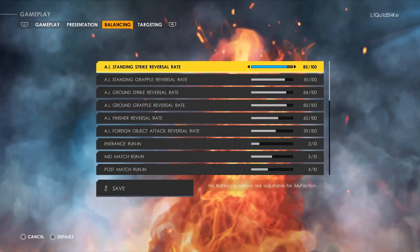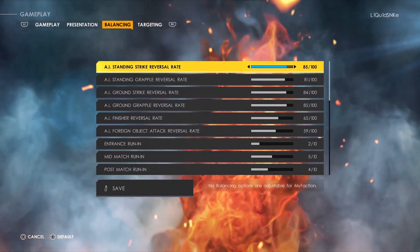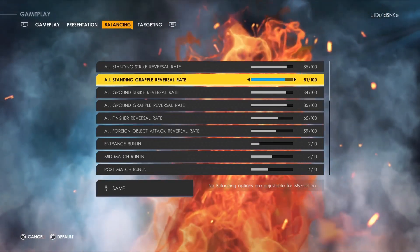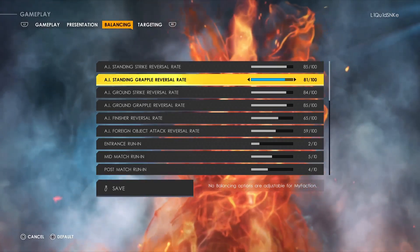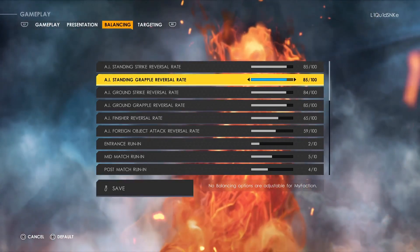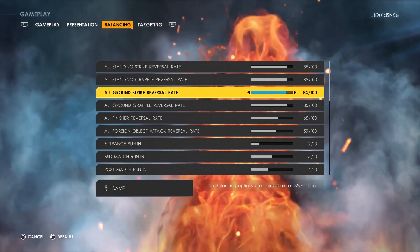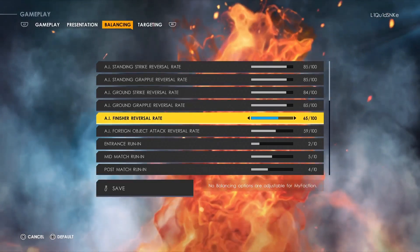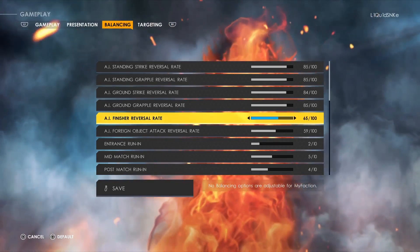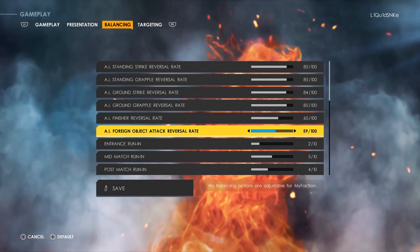Now into the sliders — similar to last video but I upgraded the top half. AI Standing Strike Reversal Rate is at 85 — I had it at 90 but it was a little too strong. AI Standing Grapple Reversal Rate is 81 — I had it at 85, you could put it at 85 for harder matches. AI Ground Strike Reversal Rate is 84, AI Ground Grapple Reversal Rate is 85, AI Finisher Reversal Rate is 65 — I toned it down from 70.